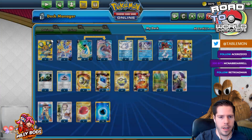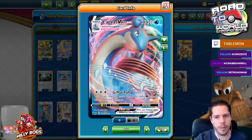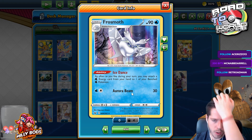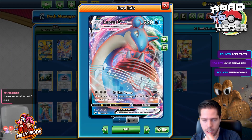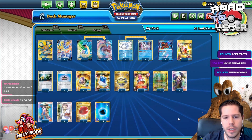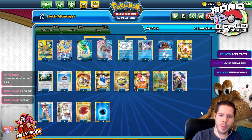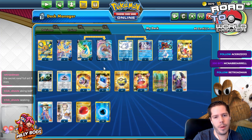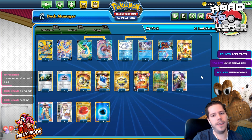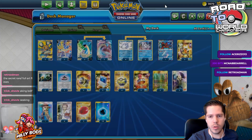We are back with Full Arts — I decided I want to do Full Arts again, they look prettier, and the Full Art VMax actually look really nice. So we have Frosmoth with the Ice Dance ability where you get to attach a water energy card from your hand to one of your benched water Pokémon as often as you like. And of course we have Lapras VMax which does 90 damage plus 30 more for each water energy attached — no limit, so you can do unlimited damage.